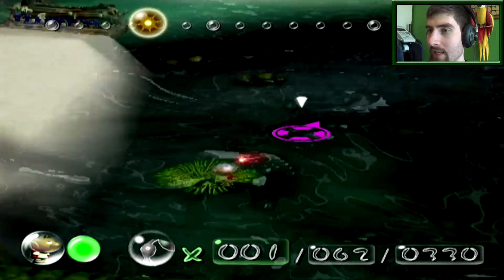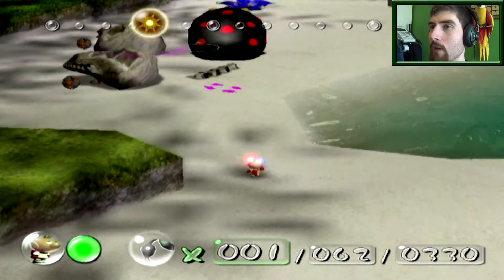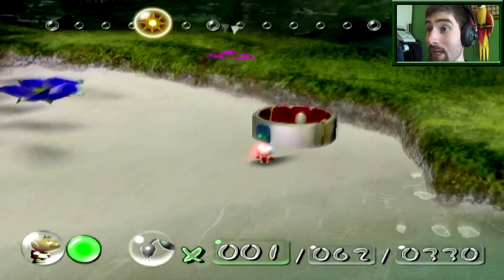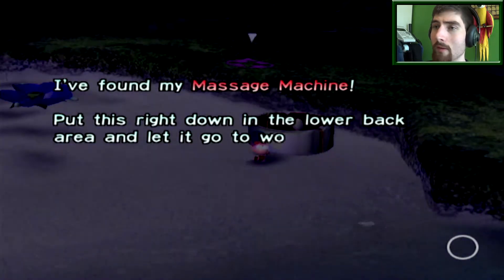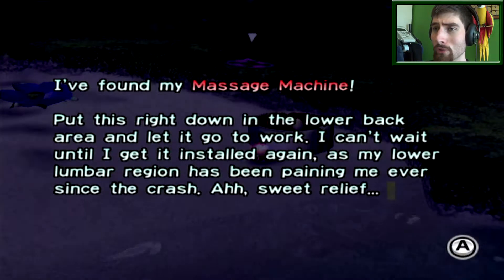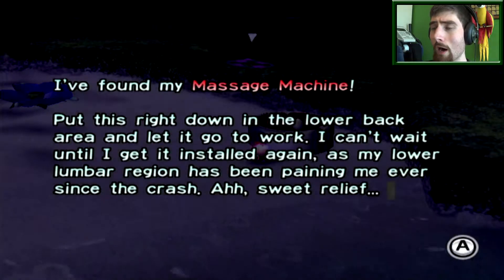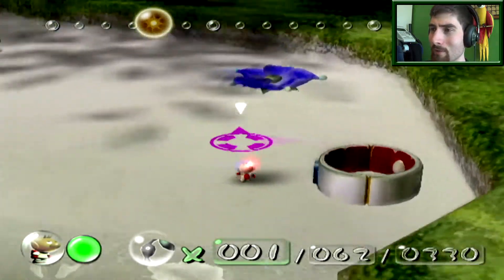It's just like some water plant that was randomly put there! Bomb rocks — we have bomb rocks here as well! And there's the part! Let's check what it is. It looks important and big. I found my massage machine! Put this right down in the lower back area and let it go to work. I can't wait until I get it installed again — my lower lumbar region has been paining me ever since the crash! Sweet relief! Okay, it wasn't that important, it just looked important.